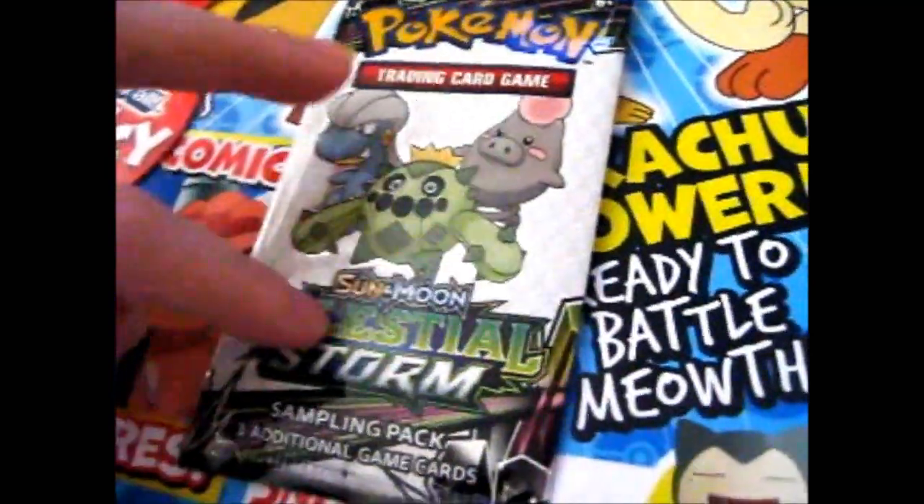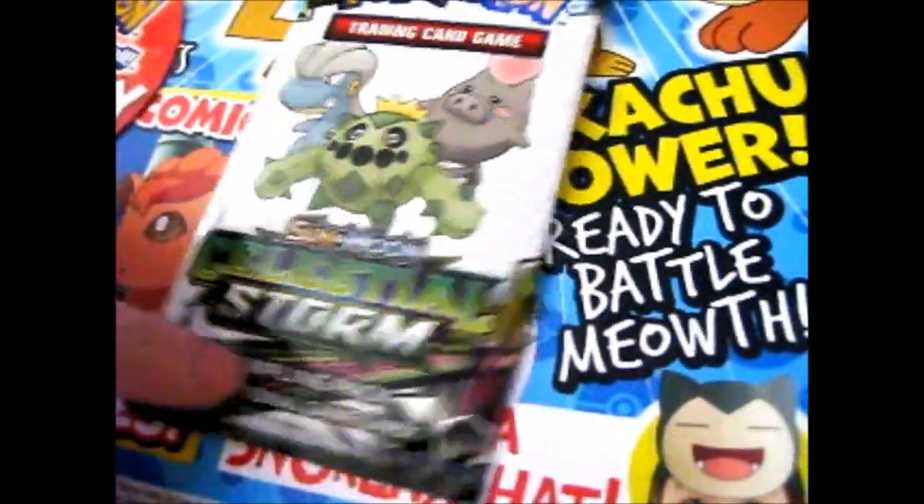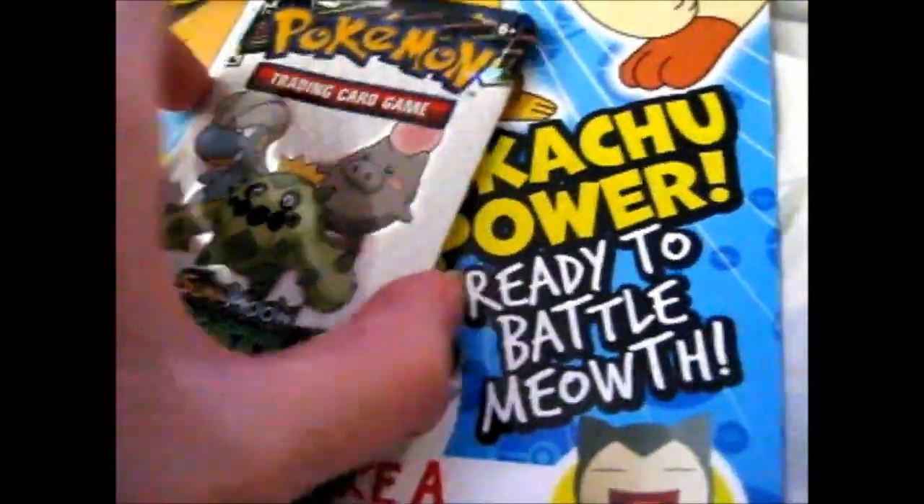Hey, Ruth here, and this is the Celestial Storm Sampling Pack. I already pre-cut the top because I'm using one hand to open this. I needed two hands to actually open this thing.